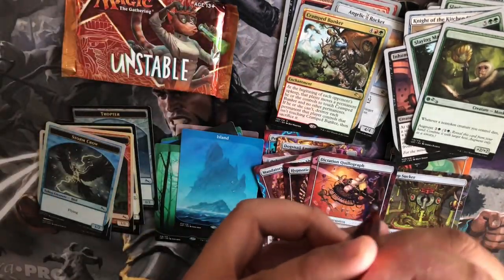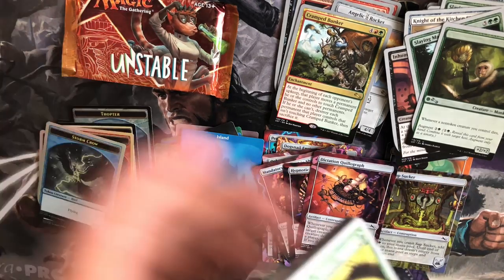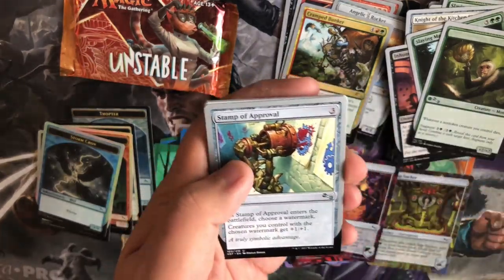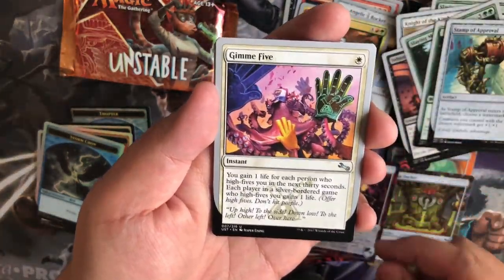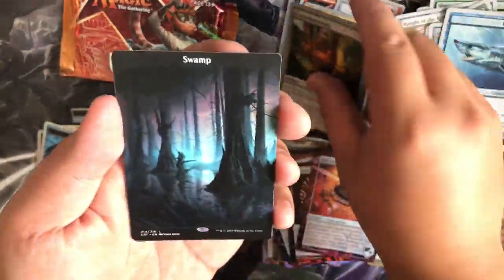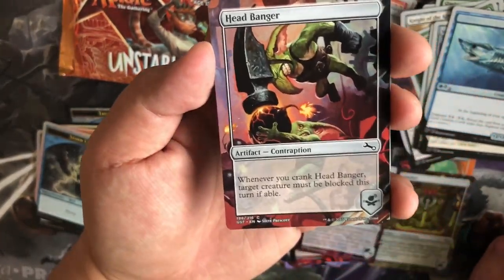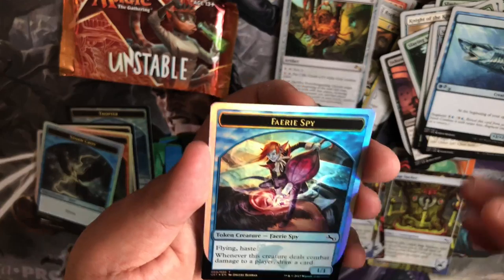Down to two packs left, guys. Let's see if we can pull a foil, because that would be pretty sick. Stamp of Approval, Give Me Five — that's awesome. Half Shark, Half Blank, and our rare is Everythingamajig. We have a Swamp. Headbanger — I love this art. Steve Prescott did a great job. Sapsucker and a Fairy Spy — that'd be cool if they had a normal fairy token.